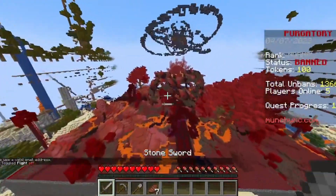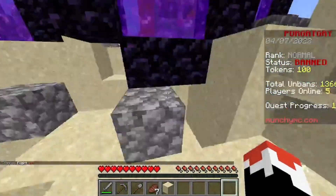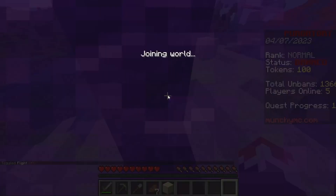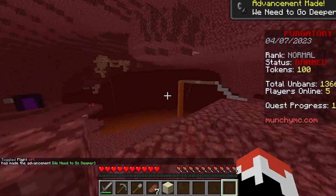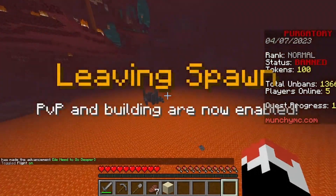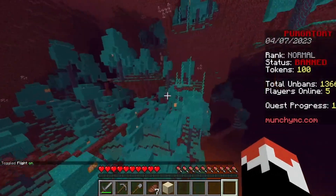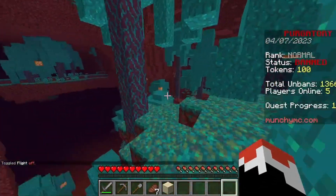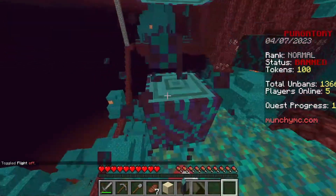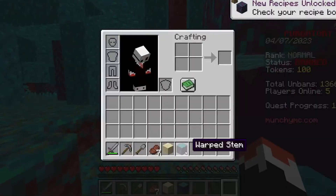He declares the server a 'piece of garbage' and ends up in the nether. He's surprised to find it looks quite normal and actually updated. 'I never thought Bad Boy Halo would try and do that.' He finds it interesting but decides to leave.